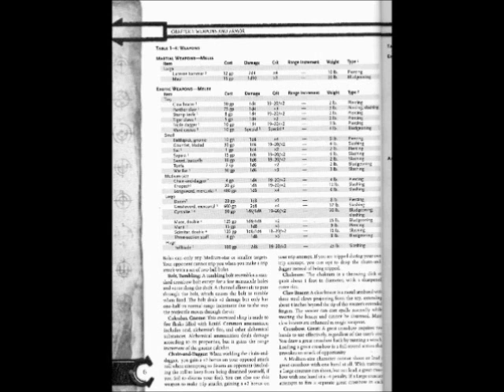Large items continued: Double Mace: Cost 125gp, Damage 1d8/1d8, Crit ×2, Weight 25 lbs, Type: Bludgeoning (and the Curse Spike is type Bludgeoning and Slashing). Manti: Cost 15gp, Damage 1d8, Crit ×3, Weight 9 lbs, Type: Piercing.